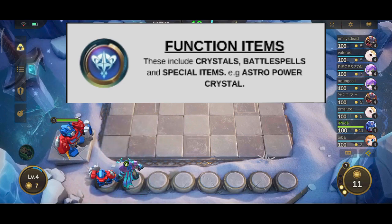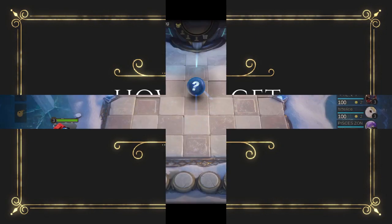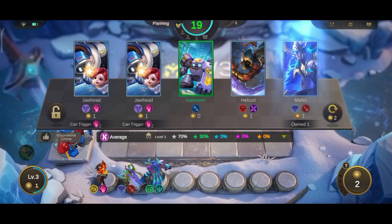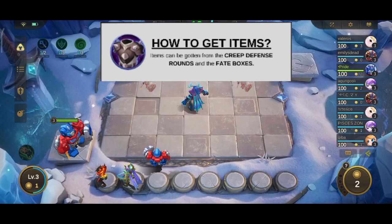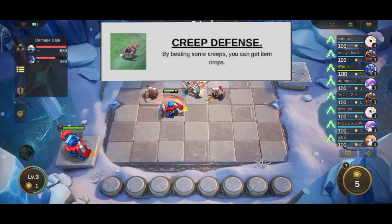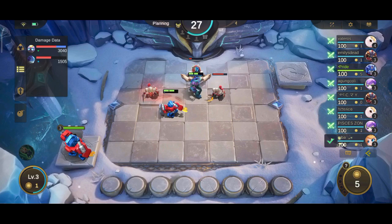How to obtain items: over the course of a game, equipment can be obtained through a variety of means, but the most important are the creep defense rounds and the fate boxes. In creep defense rounds, you fight against some creeps from the MOBA. In the first creep defense round, you fight against three minions and you get an item drop when you kill the ballista minion.